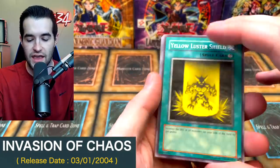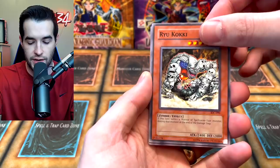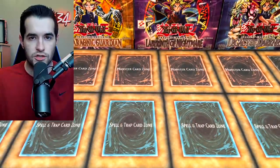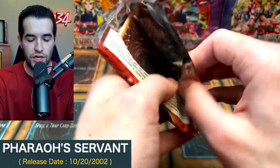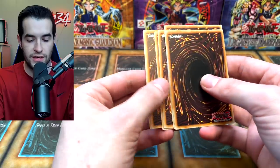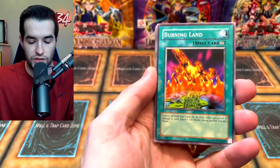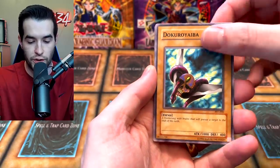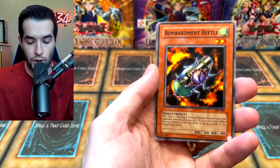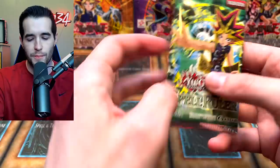These came out of Target and Walmart blisters. We got a Yellow Luster Shield, Inferno, Ryu Kokki, Dimension Distortion, Ultra Evolution Pill, Chopman, and Prickle Fairy — a slow start, but we have a long way to go. I kind of want to do the pack trick today. We got Solemn Wishes, Burning Land, Reign of Mercy, Doguro, Yaiba, Seven Completed, Infinite Dismissal, Flame Champion, Bombardment Beetle, Monster Recovery — and nothing. We're 0 for 2 to start.